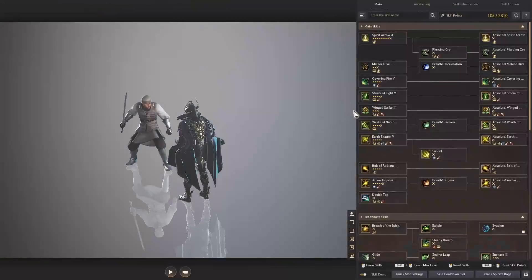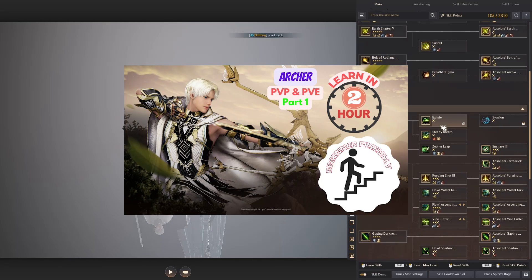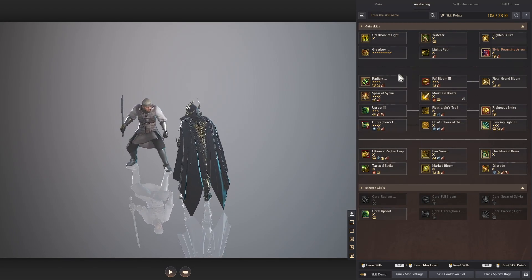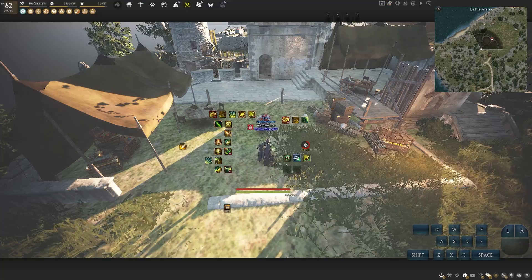That's pretty much everything that changed for Archer. For the rest, you can check out my part one video where I teach movement skills and Awakening combos. In this part two video, I'm going to teach more combos for various Archer scenarios — so let's get started.